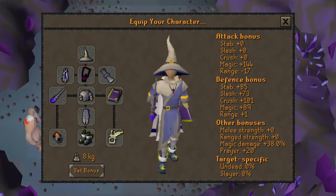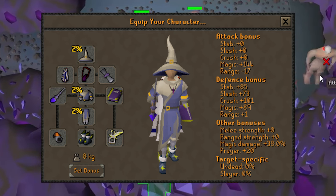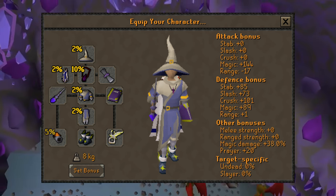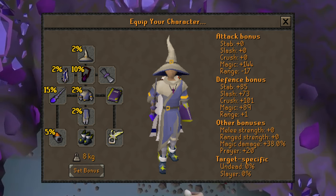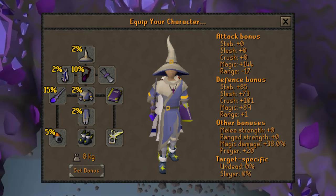On the screen here is a best in slot bursting or barraging setup. With this setup, I have the full Ancestral set, which is 6%; the Imbued Saradomin God Cape, 2%; Occult Necklace, 10%; Tormented Bracelet, 5%; and the Kodai Wand, which is 15% — giving me a total magic damage boost of 38%. That is what you want to see: you want that magic damage boost as high as possible.